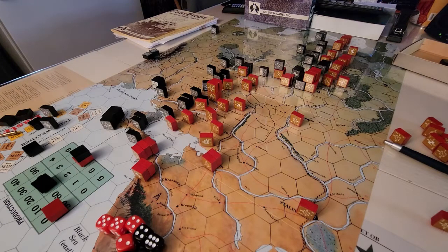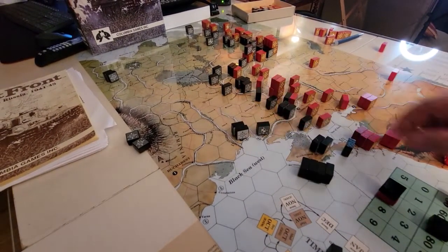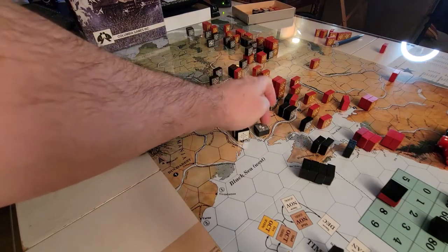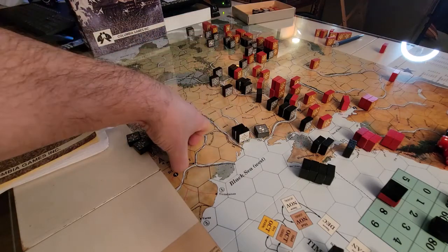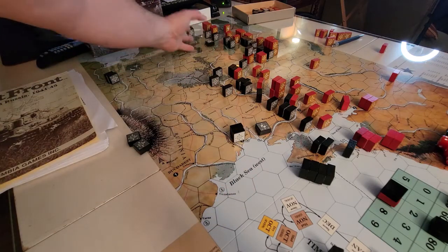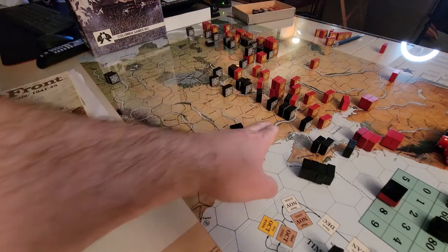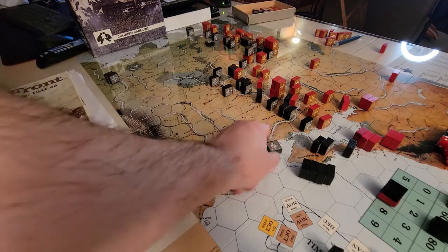Snow also disrupts German headquarters, reducing their command range. Now, in a turn you figure out which headquarters to activate and flip them up. You go around the board finding all the headquarters — they can get lost among the blocks — and decide what to do with them. They can immediately move one hex by themselves toward other units so they can command them. This headquarters here has a strength of two, so it has a range of two hexes.